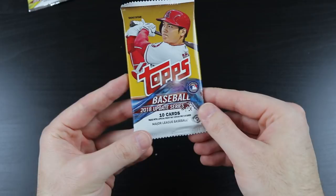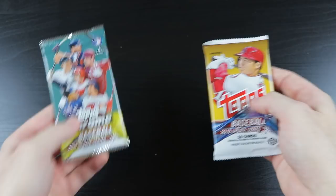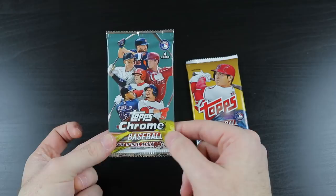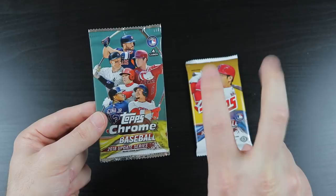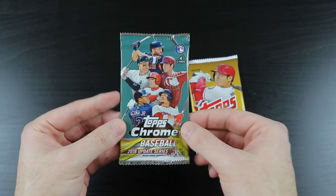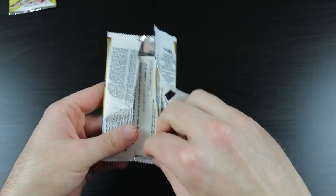We have 2018 Topps Update. I just realized something — this extra pack was sitting at the top. Filmington did mention in the comment section on one of my videos that he may be sending a bonus. I think this is a bonus — it's not listed on the checklist, Chrome Update, or as I call it, Cruppdate. Thank you, Filmington, man. You are awesome. Let's start with the regular Update first, then we'll go with the Chrome.